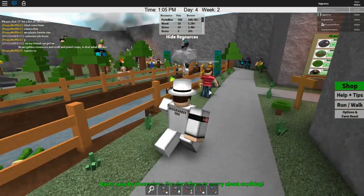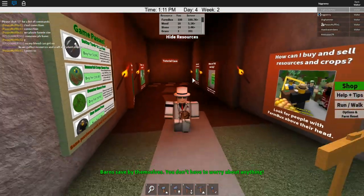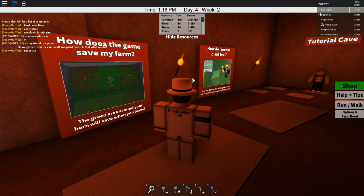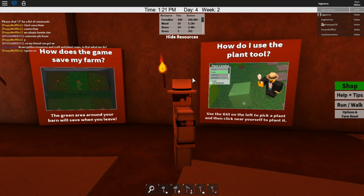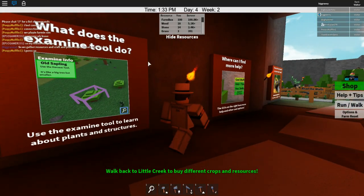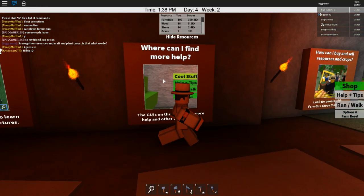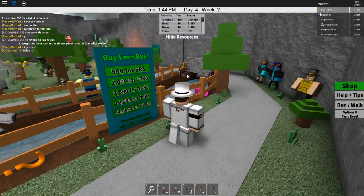I'll be sure to use that next time. There are a lot of people around here - are these all developers or what? There's a tutorial cave in there, let's look at this real quick. 'The green arrow around your barn will save when you leave.' Okay. How do I use the plant tool? So this is the plant tool. Oh cool, we actually have some corn seeds! What does the examine tool do? Okay, so that's to tell us about stuff. How can I buy and sell wild crops? For people with farm bucks above their head - sounds good.